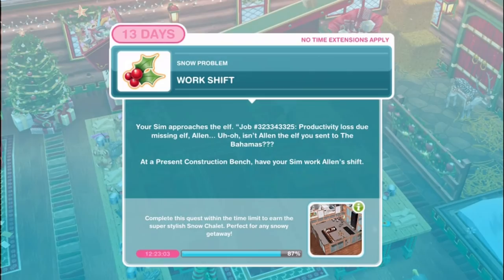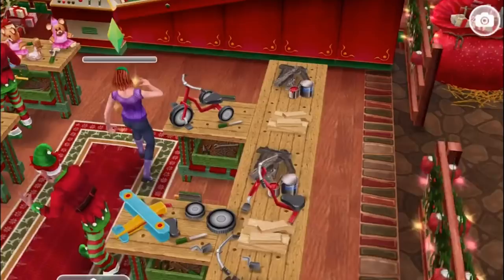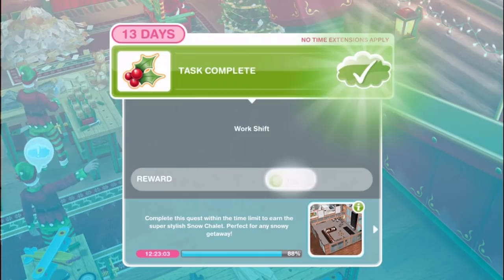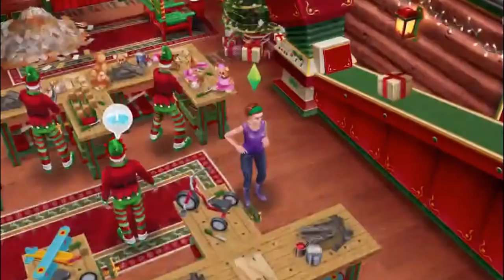Work shift. Your sim approaches the elf - job number 323343325, productivity loss due to missing elf Alan. Isn't Alan the elf you sent to the Bahamas? At a present construction bench have your sim work Alan's shift. We got Alan a trip to the Bahamas and now we're having to work for him as well - if I ever see Alan again he's on the naughty list. Discuss jobs for five minutes. Your sim is in awe of the elves' work ethic - apart from Alan.